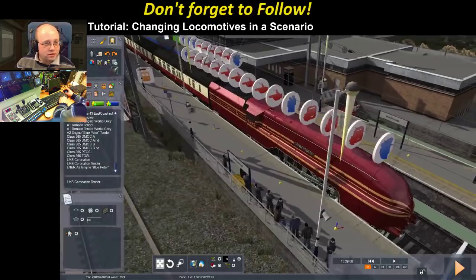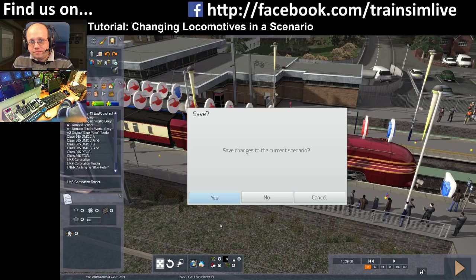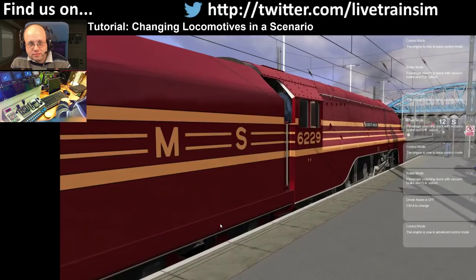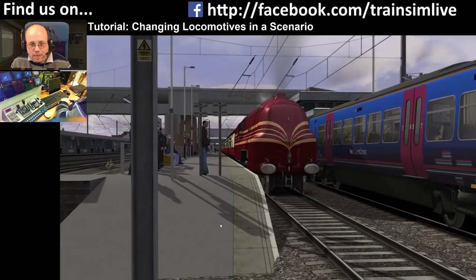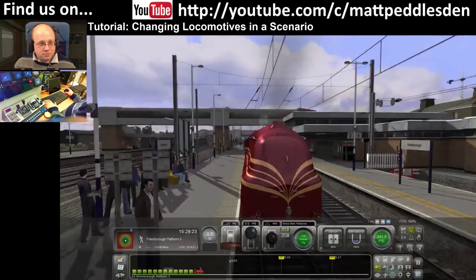I can now hit the play button. And that's the same scenario all set up and working. This is the same scenario we had before but now we're running it with a different loco. Let me show you that one more time — we'll switch it to another loco just so you can see, in case I did that a bit fast.